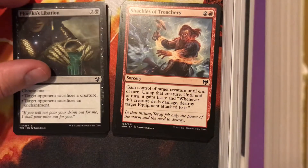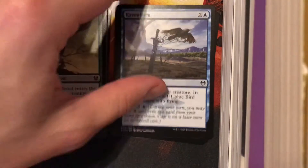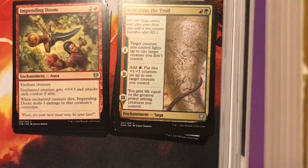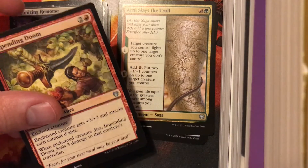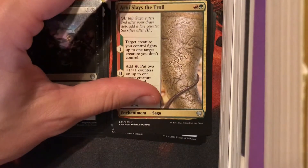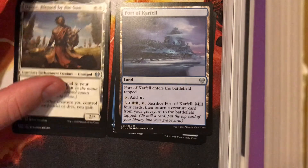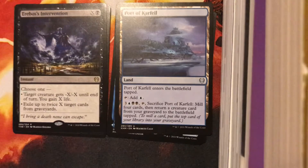Farrakh's Libation — we're making people sacrifice stuff. Raven Form is deceptively bad removal. Rune of Flight — nothing wrong with a Rune. Impending Doom — this is how you get there when you get in super aggro. Arnie Slays the Troll is actually one of my personal favorites to play in the format — usually when I come up against it, I get a little nervous. Daxos — strong enough for Standard for a long time here.